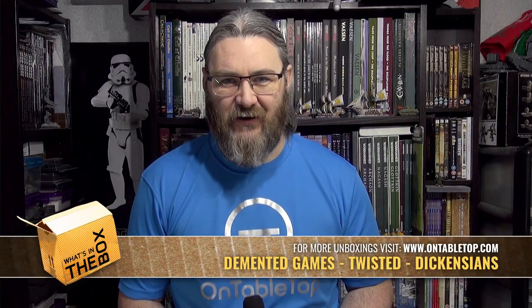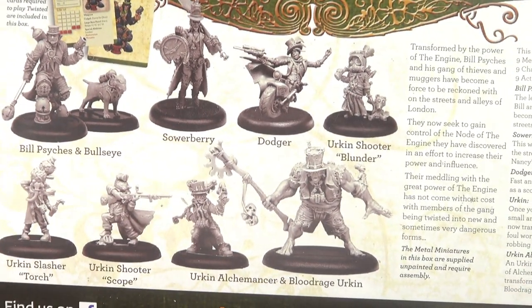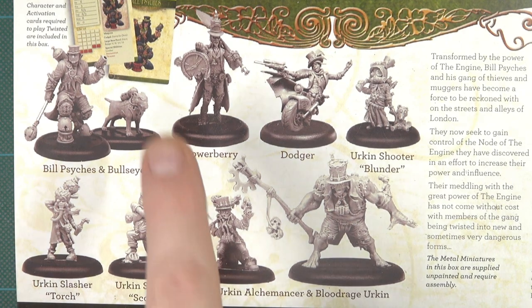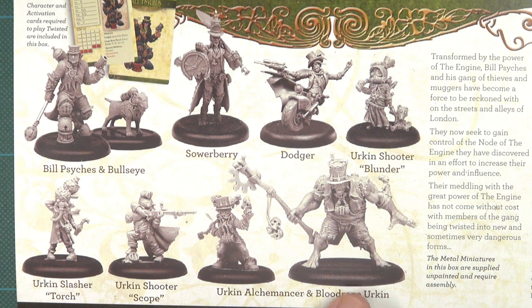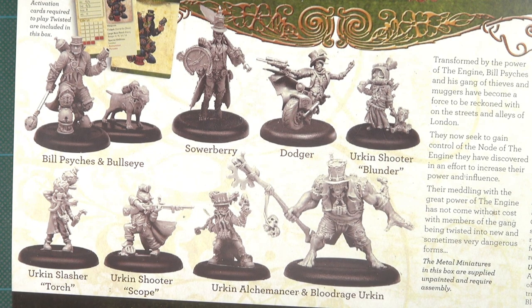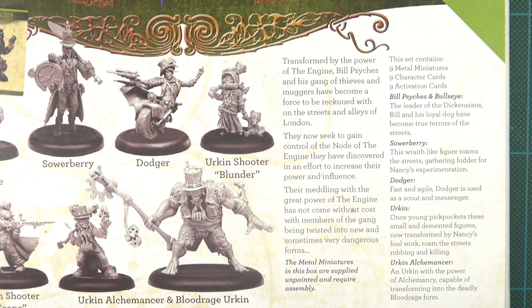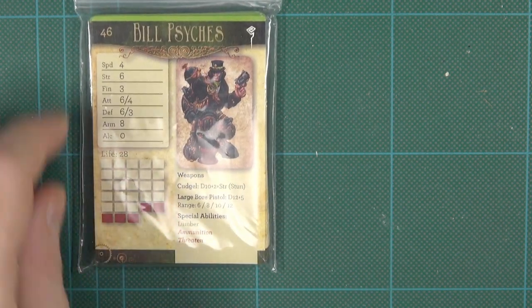Hello steampunk fans, today I'm going to be taking a look at the Dickensian faction for Demented Games' Twisted. Here we have Set One of the Dickensians for Twisted by Demented Games. You can see the contents — your playing cards, relevant models: Alchemancer, Scoops, Slasher, Dodger, Sourberry, and Bill Sykes — plus a little bit of text about who the Dickensians are. If we open it up, you can see the cards, and we'll go through those in detail in a little while.